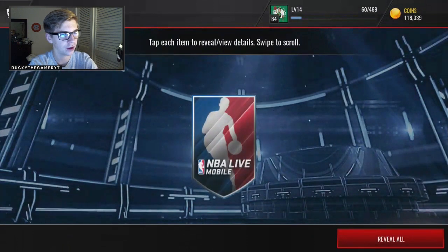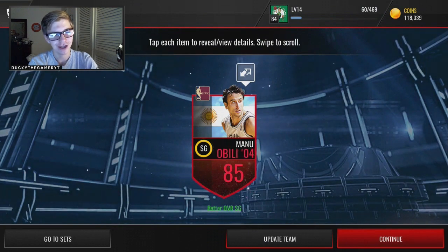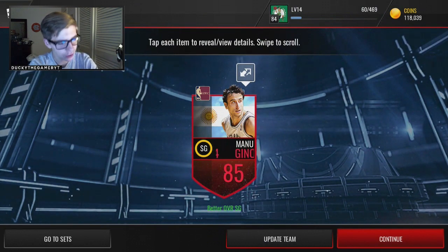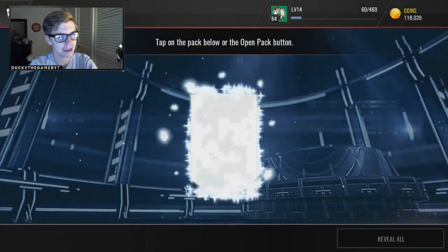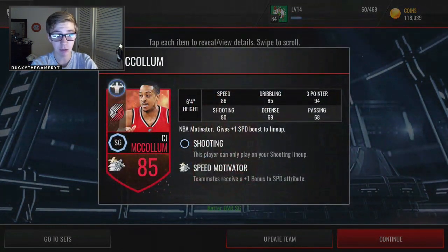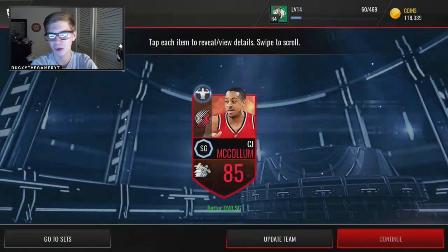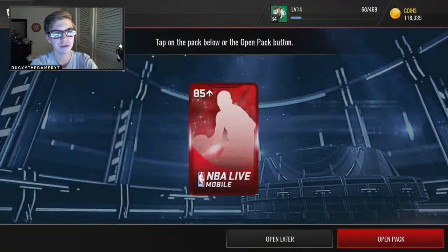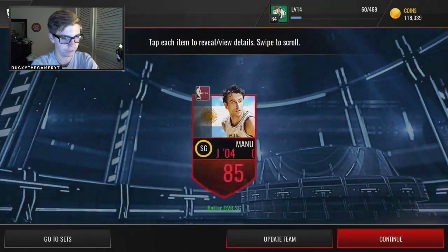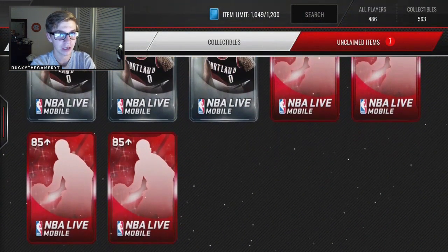We have under 10 packs to go. Andre Drummond again — please, can we just not get the same player over and over? If we get 20 different players I'd be fine with that, but we've gotten the same person three times. Anthony Davis twice too. Manu Ginobili again, the '04 throwback — not what I'm looking for. Only one 87 so far. CJ McCollum next — he's a speed motivator giving plus one speed to all attributes.